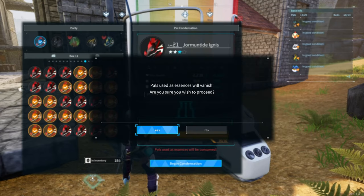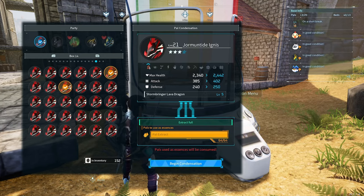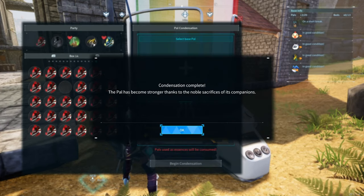For the third star you need 32, and for the fourth star you'll need 64. So 64 pals condensed and we are done.